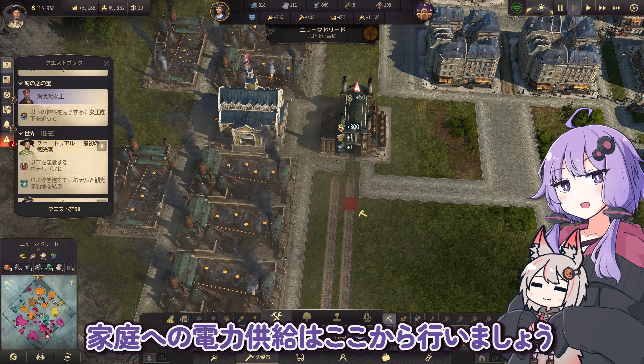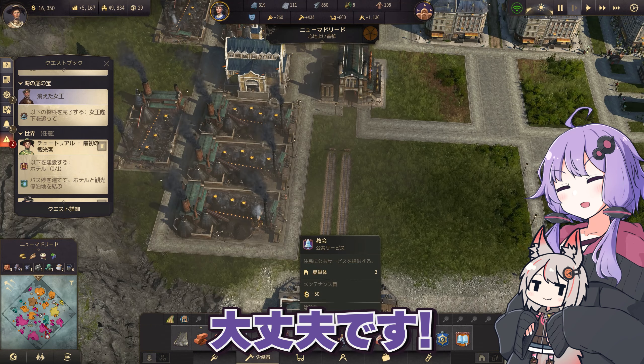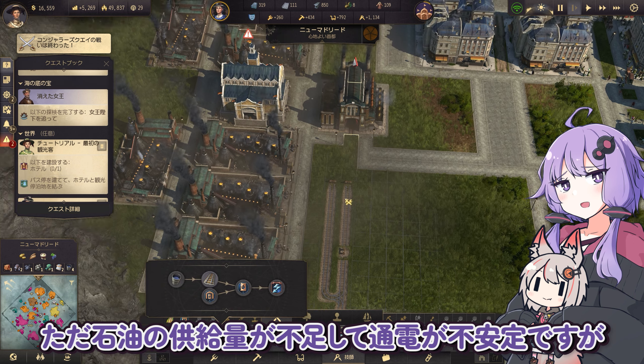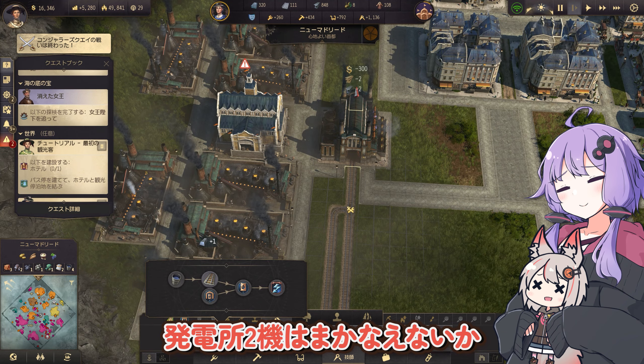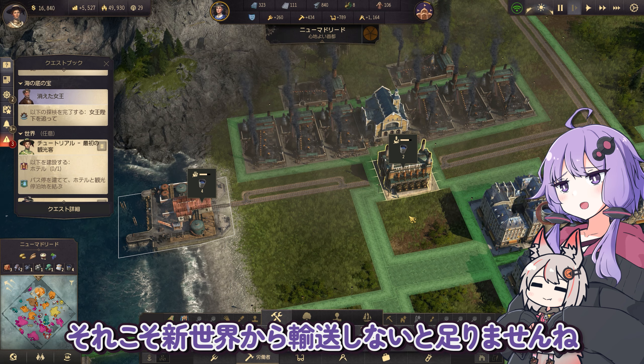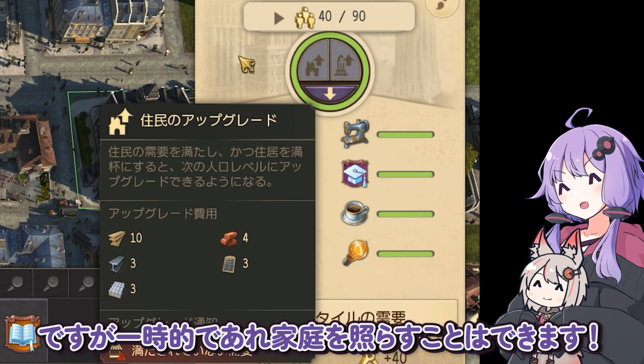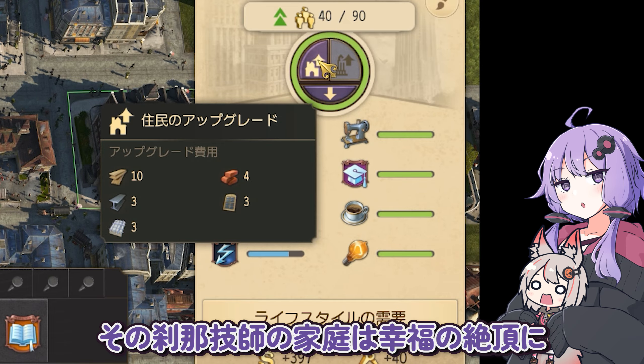経済的余裕が生まれたので発電所を市街地そばに建設。家庭への電力供給はここから行いましょう。近くの家は怖いなぁ。大丈夫です。訴訟沙汰になるような問題は一度たりとも発生しておりません。ただ石油の供給量が不足して通電が不安定ですが。発電所2基は賄えないか。新世界から輸送しないと足りませんね。ですが一時的であれ家庭を照らすことはできます。